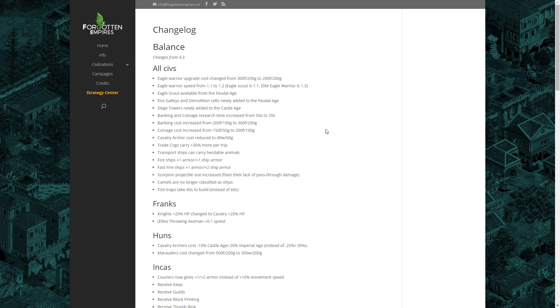Let's go through these changes and I'll share my thoughts on them. The first set are changes that affect all civilizations. To begin with, the Eagle Warrior upgrade cost has been reduced by 100 food. Since the Forgotten Empires introduced the Eagle Warrior upgrade from Eagle Scout, a lot of people have not been getting Eagles in the Castle Age, so this change is to encourage a little bit more Eagle Warrior use there.